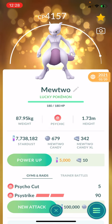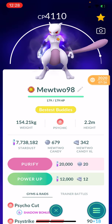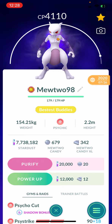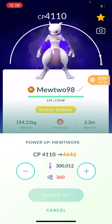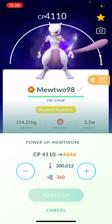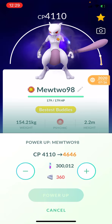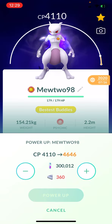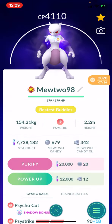Or I can go with what everyone considers the best Mewtwo — the Shadow Mewtwo. This one is going to eat a little more XL candy and cost more stardust: 300,000 stardust and 360 XL candy instead of 296. It will go to CP 4646, still my top pokemon. Shadows are supposedly the best — a shadow pokemon will beat out a hundo of its non-shadow form.